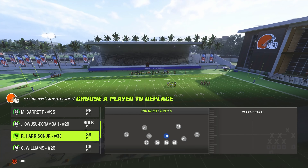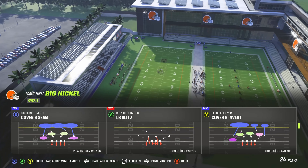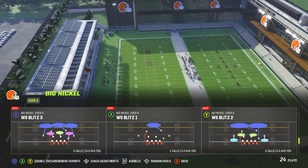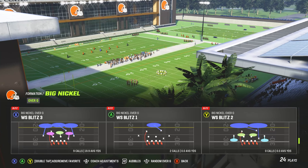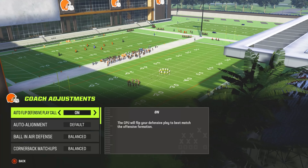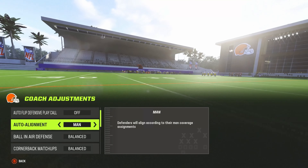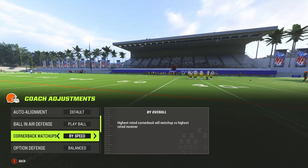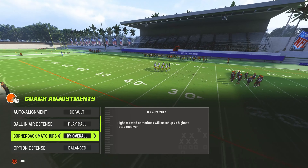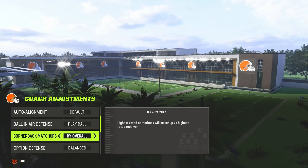The play we're focusing on is WS Blitz 1. Before you even click on the play, go to Coach Adjustments and set: auto flip defense to off, man alignment to man, ball — everyone on play ball, and cornerback matchups as is. This depends on what team you have and what team you're playing against.